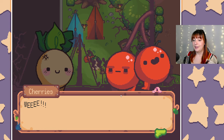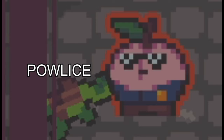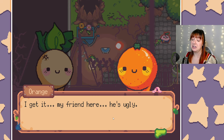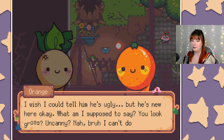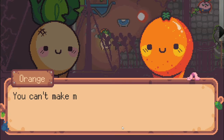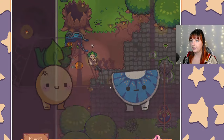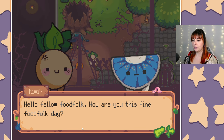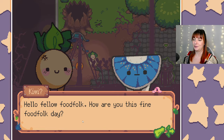Let's get some stuff here - that's our new weapon. Let me talk to these people first. The NPC says: 'Look, I know what you're thinking - my friend here is ugly, who cares? I wish I could tell him he's ugly but he's new here.' I can't make myself say it - he's just going to have to find out on his own. Oh, a blue kiwi slice! Hello fellow food folk, how are you this fine food folk day?